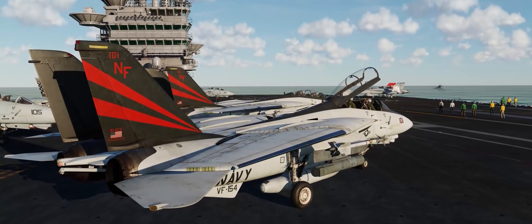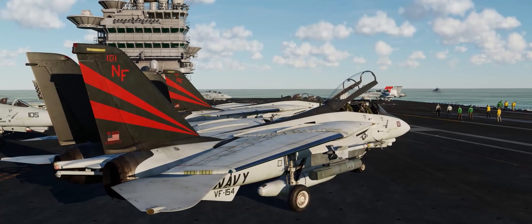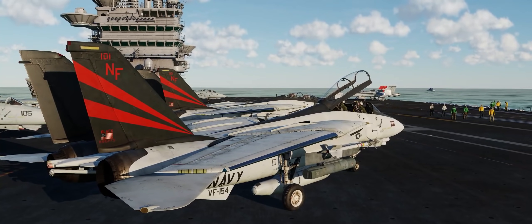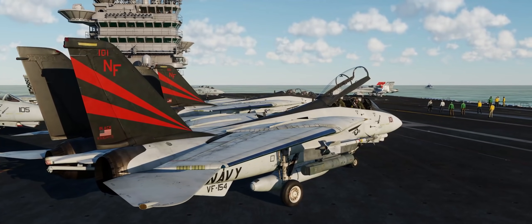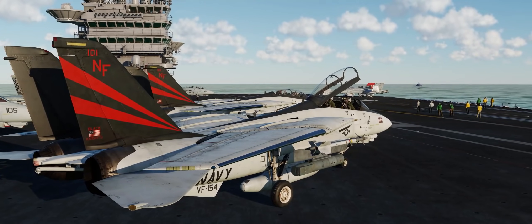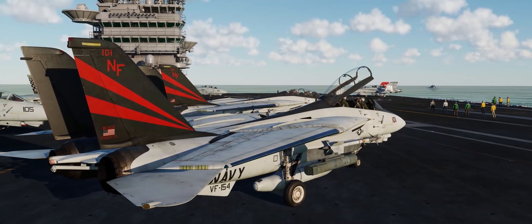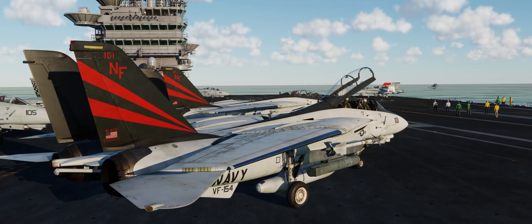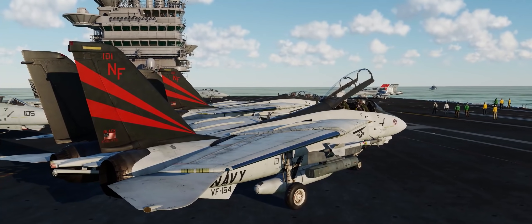When you first open up DCS World Open Beta after updating this morning, you'll find that your F-14 keybinds are gone. There's an easy fix: go to your Saved Games folder, DCS OpenBeta folder, then config, then input — find your F-14B-Pilot and F-14B-RIO folders inside there. Rename them F-14-Pilot and F-14-RIO, and then go inside and rename the config files themselves to F-14 rather than F-14B. As more variants are added, all F-14 variants will use one unified config file for keybinds.